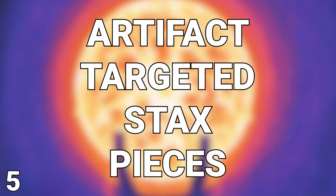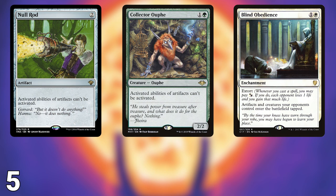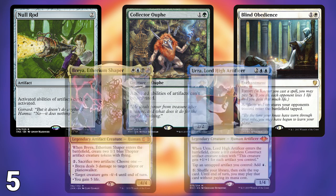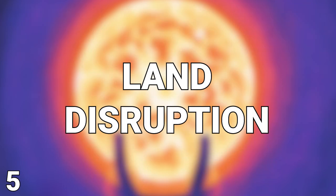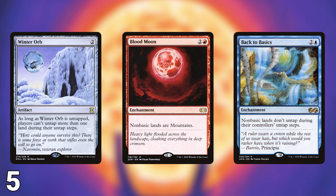Artifact hate prevents opponents from using all of the expensive fast mana they run to accelerate them towards their win. Cards like Null Rod, Collector Ouphe, and Blind Obedience are typically must-answer cards for artifact-based decks like Breya and Urza. Land hate is essential to hurt the greedy multicolored mana bases that nearly all CEDH decks run. Winter Orb, Blood Moon, and Back to Basics can stop most decks in their tracks and make it even more difficult to find a way out of that situation.